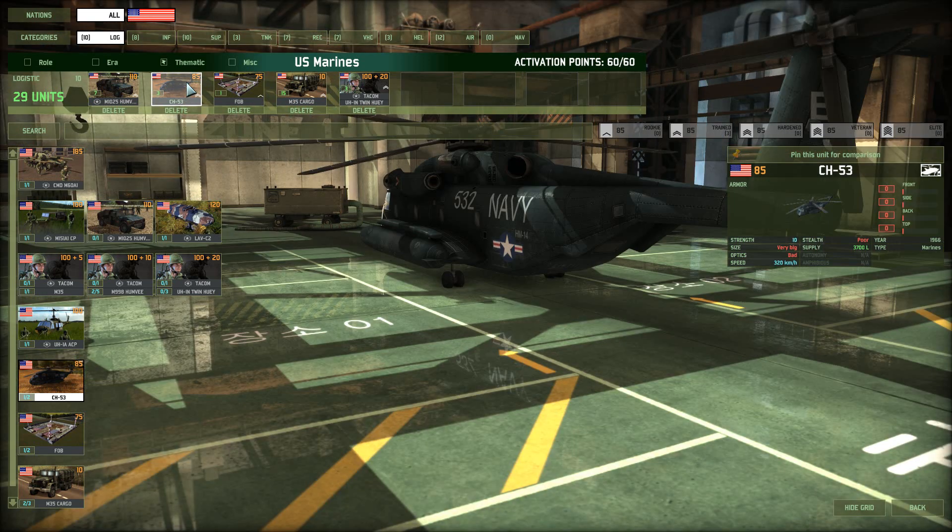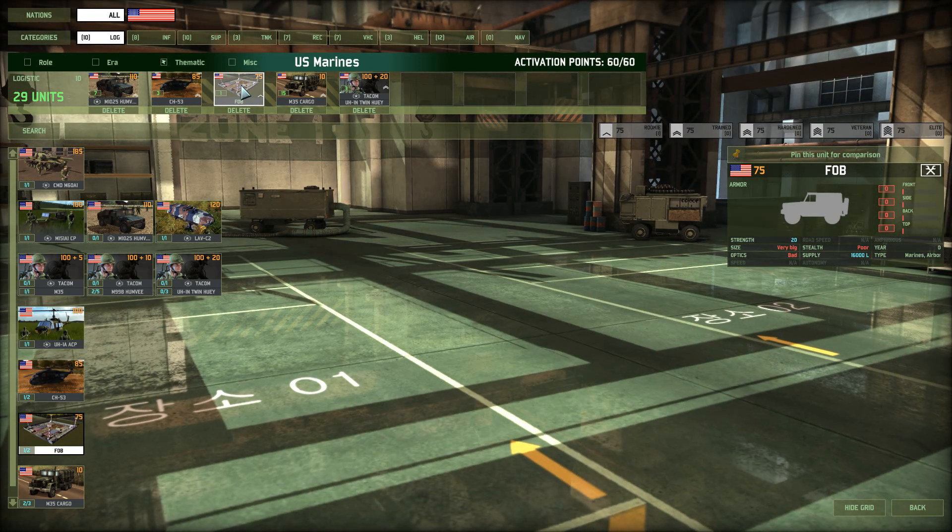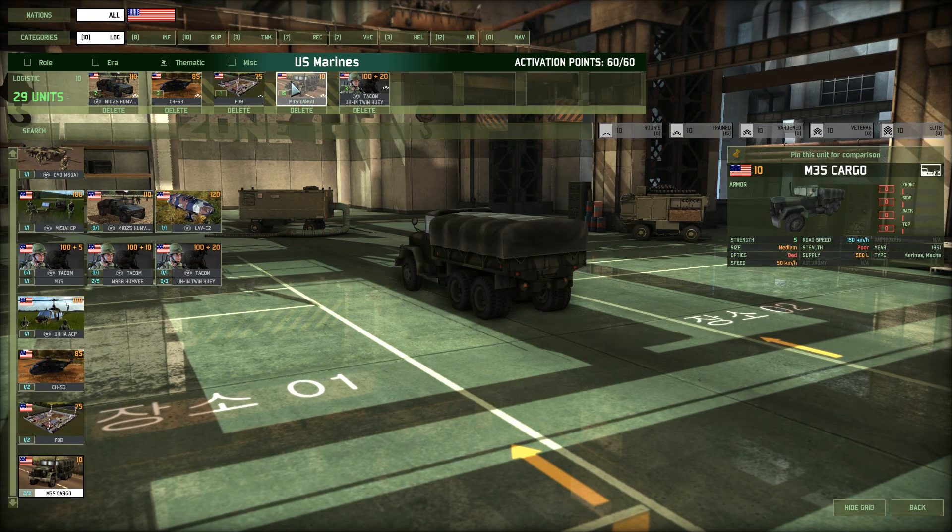Next, I got the CH-53 resupply chopper. These are the huge choppers which carry 3,700 liters of supplies. I place these on the outskirts of towns to resupply infantry, and use them to repair tanks or resupply supply-eating vehicles like the Pip-Hawks. An FOB to top it all off, and 15 M35 cargo trucks to make sure I can supply stuff in town, which is a lot harder to safely reach with a helicopter.